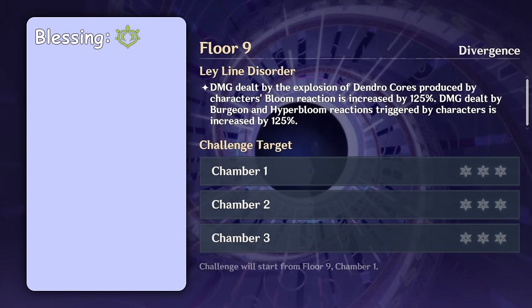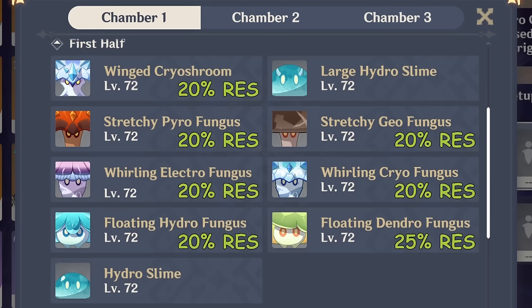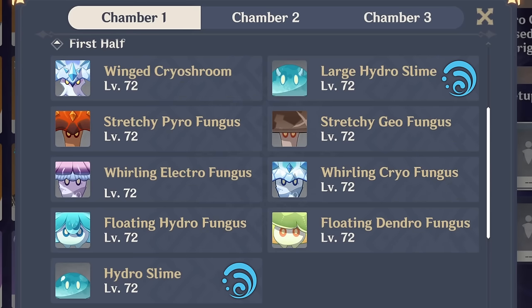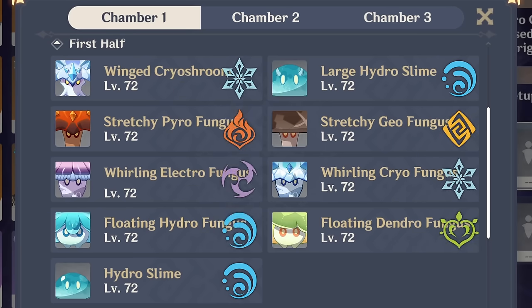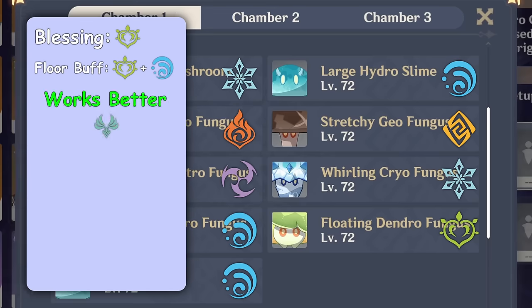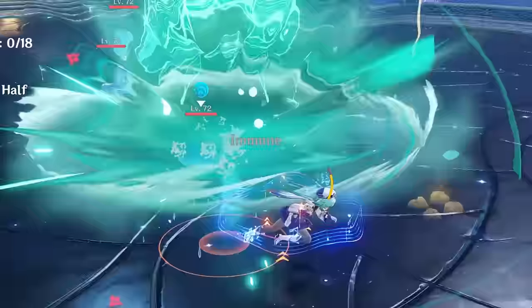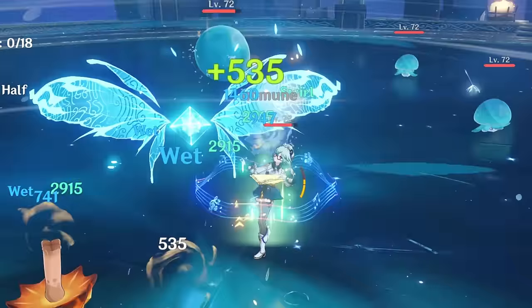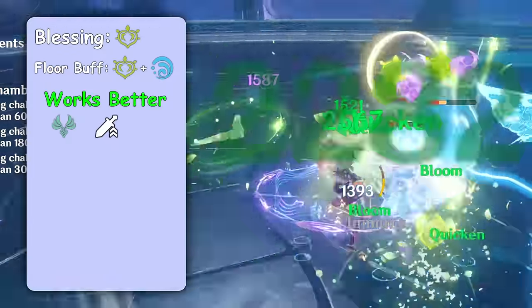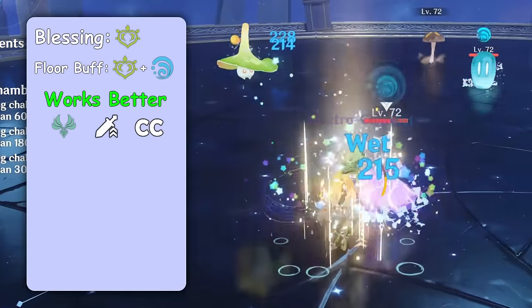On Floor 9 we see a very good Bloom buff. Even though fungi have increased Dendro resistance, Dendro buffs still make it worth it. Hydro Slimes should give you an easier time triggering Bloom. Fungi also have increased resistance to their own elements, and the only one missing is Anemo, so it will be a good alternative for the main source of damage. Same goes for physical damage. When we have a lot of small enemies, having a way to gather them all together is very helpful, so bring some crowd control or at least a character that can reach flying enemies and bring them down.